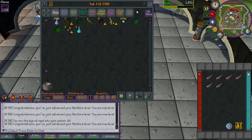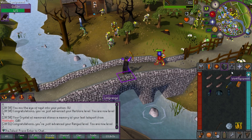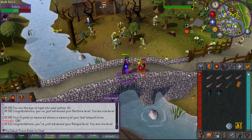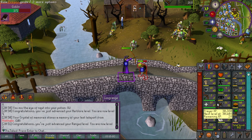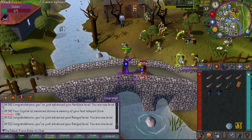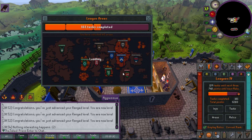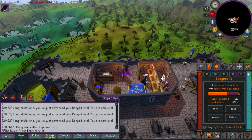Now I need some ranged levels. This is actually the first time I'm using my ranged combat relic — I've gone this whole time without using it, and shooting arrows this quickly is actually quite fun. The last base level I need is farming level 5, which is going to be slightly annoying because I have to wait for something to grow. The best place to do this is in Priff — I'll plant some potato seeds in the allotment patches there.